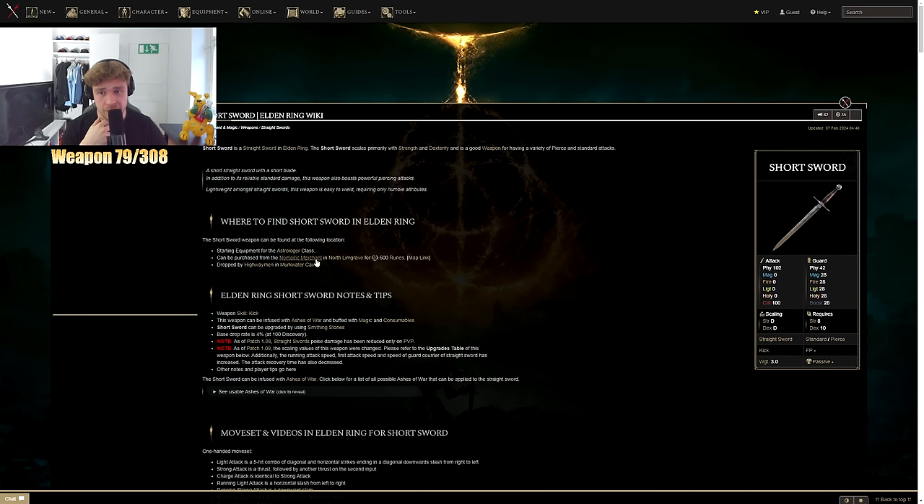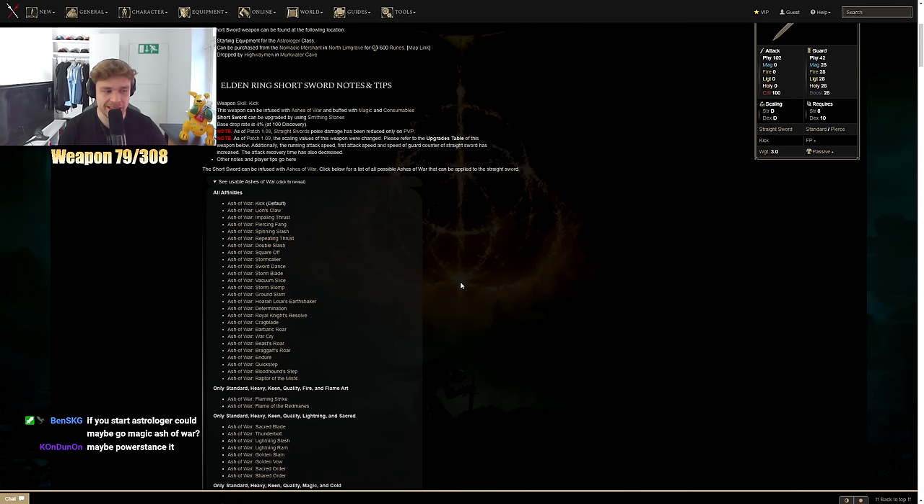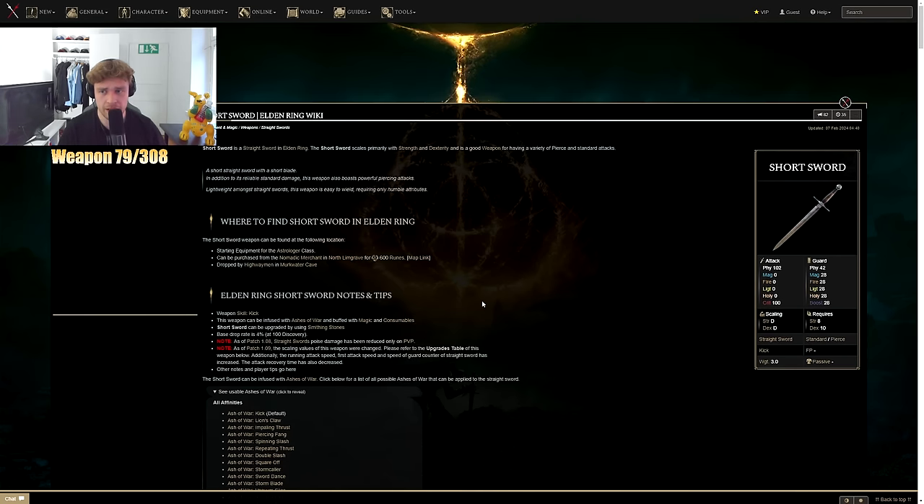Maybe I'll get it from the nomadic merchant. Oh right, it's the bridge merchant. Maybe magic as a fire infusion? Yeah, possibly. I guess let's think of the way — let's fire up Elden Ring.